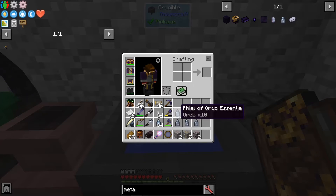Alright, so I've got some gold ore, some iron ore, and cinnabar ore. I've got phyla, metal, and ordo. We need five each. This will give us ten. So we can toss this in and this.